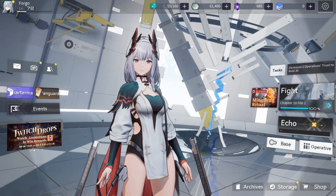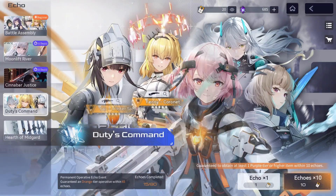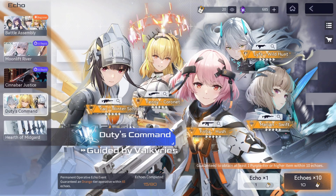Hello everyone, welcome back to the channel. Today we're going to do a couple different things — we're going to be doing a couple different pulls in the Echo and the Duties Command, hopefully to get one of these lovely ladies. Whichever one I get, I really don't care — pretty happy with any character. The only one I currently don't have is Penny, so it would really be nice to get her.